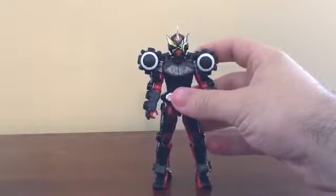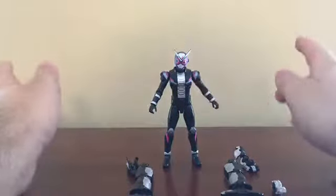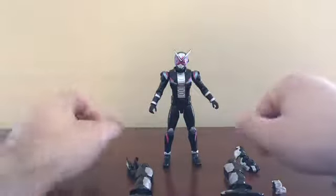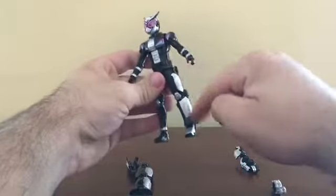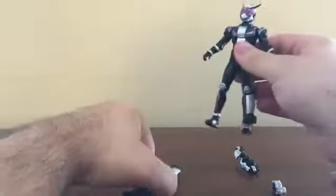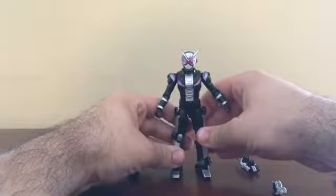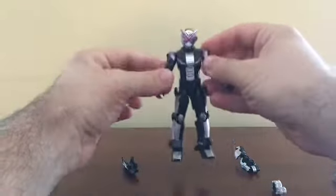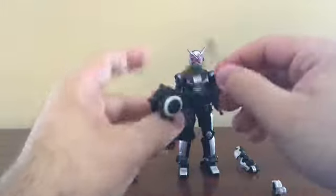Now let's see what it looks like with Conrad Geo. For Conrad Geo, same setup as Gates — remove the G-Con Driver and remove the two ride watch holders. Then go ahead and put the leg armor on, making sure the silver paint is facing toward the front, just like that.